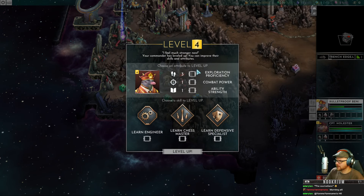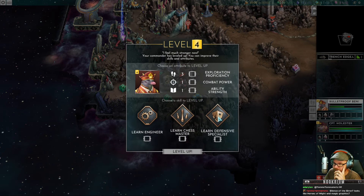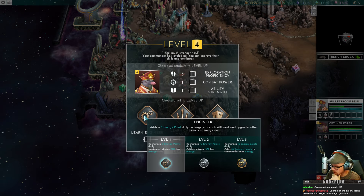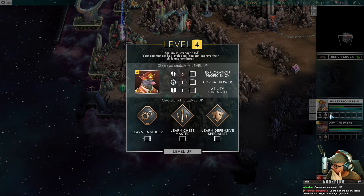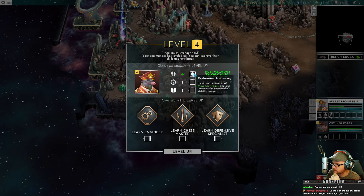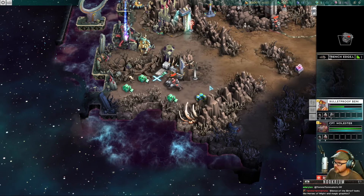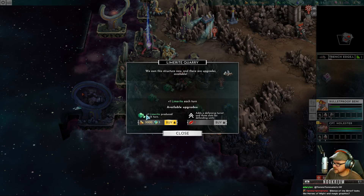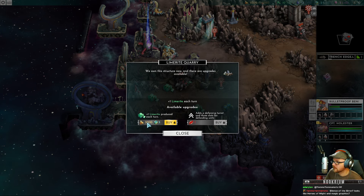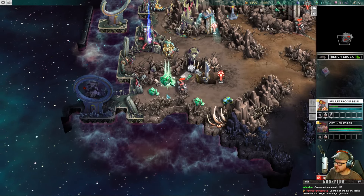This chess master ability lets us reposition our troops. Defensive specialist increases unit defense by 5%. Engineer gives recharges of energy points daily. I want more exploration proficiency, and I'll take the defensive specialist. Let's walk into this quarry and claim it — raise a flag. We can also build it out to produce more limerite. I can add a defensive turret in there too — neat.